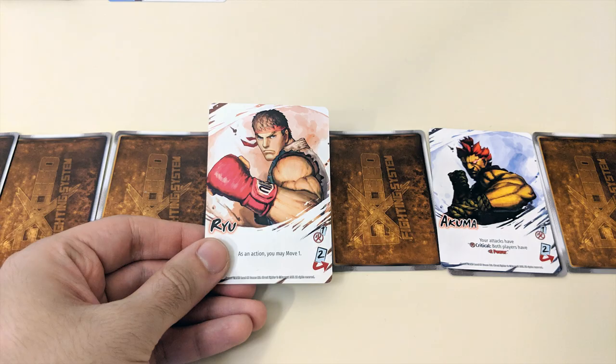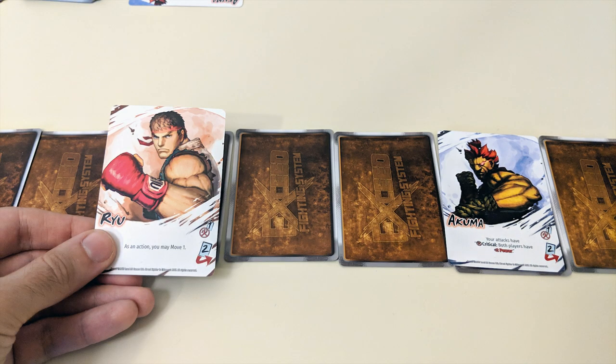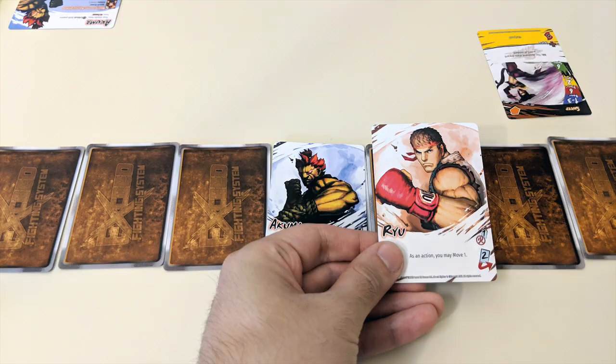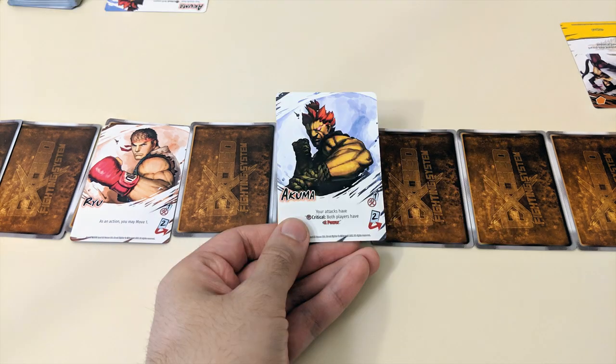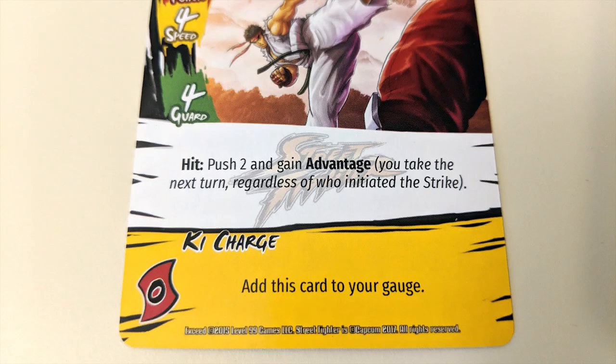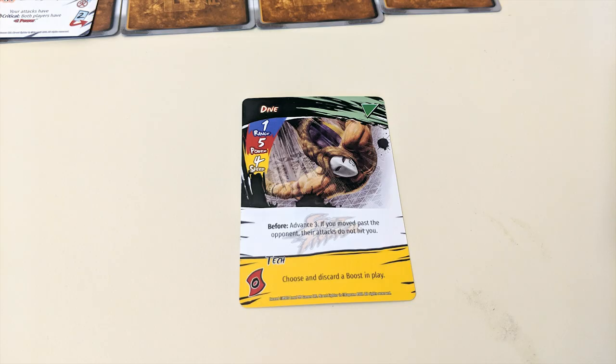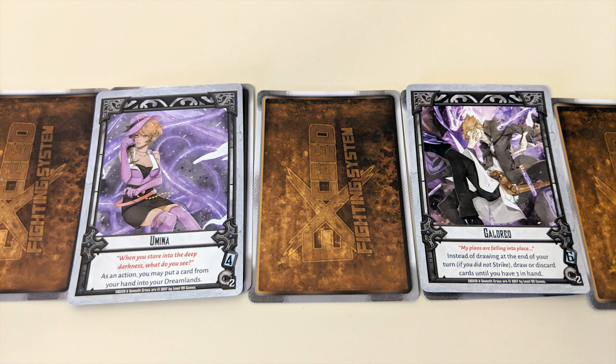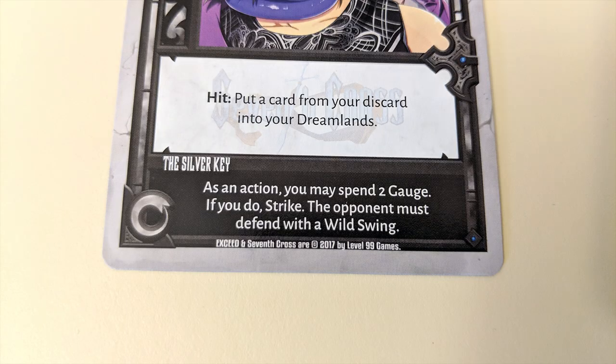Advance means to move in the direction of your opponent, while retreat means the opposite. Close means to move as close to your opponent as possible without moving past them. Moving past an opponent is known as switching sides. Pushing or pulling an opponent moves them towards or away from you. Gaining advantage means you'll take the next turn regardless of whose turn it was previously. Sealing a card means to remove it from the game into a special sealed area. Sustaining allows you to keep a continuous boost out after a strike is over.